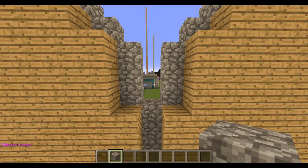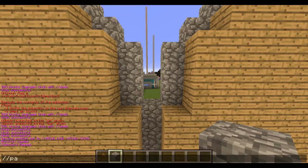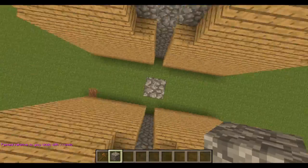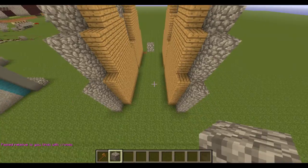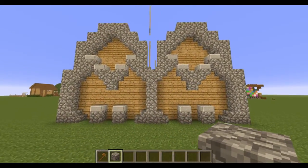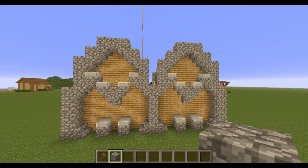I'll close the debug screen with F3 and then type `//paste`. That's going to paste the flipped clipboard over there, and you'll see now it's over there.